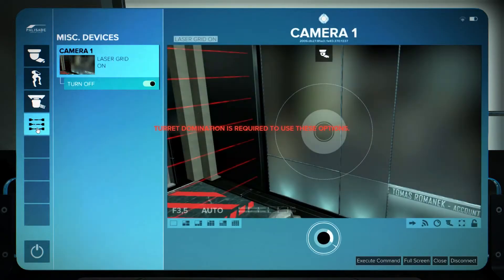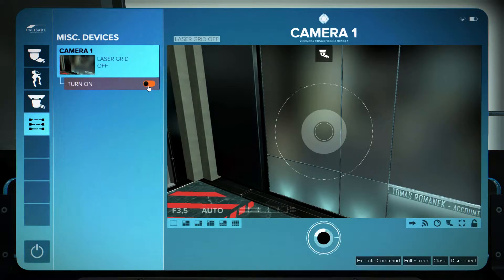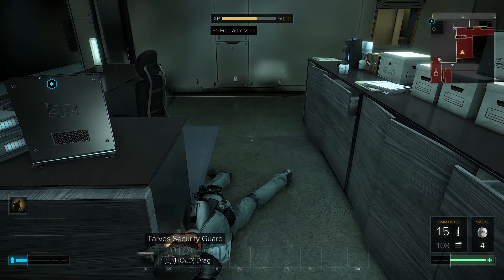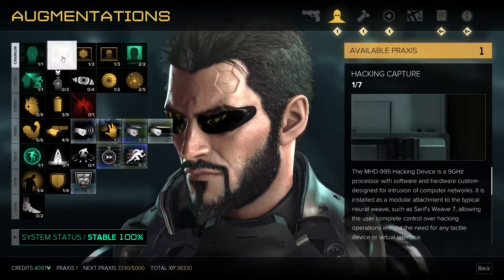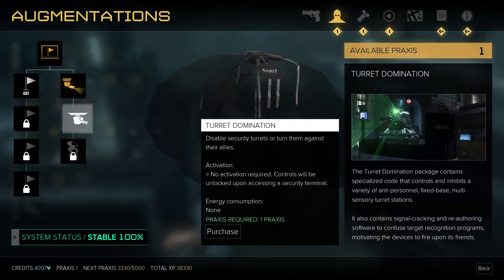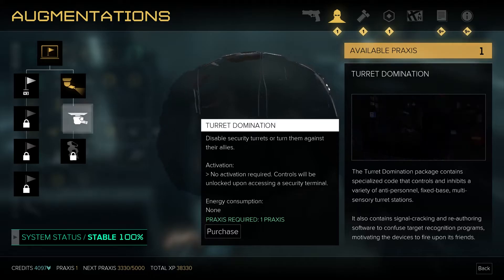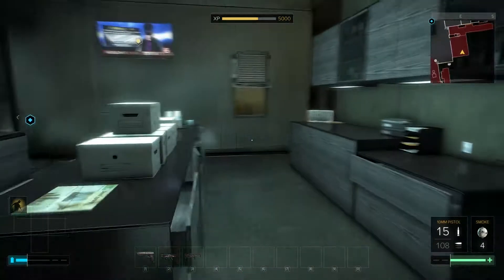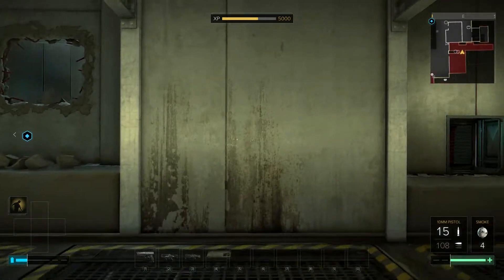I can't access the turrets, but I can turn off the lazy bridge. Turret domination would be incredibly handy — how do I get turret domination? That would be turret domination. I've only got one, I'm going to hold on to that just for now. Alright, let's leave the way we came in so no questions are asked.